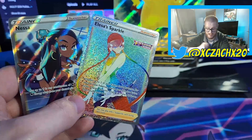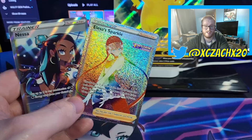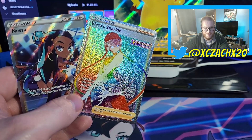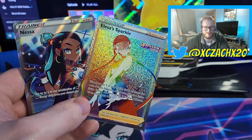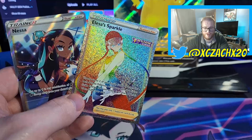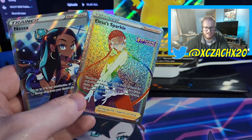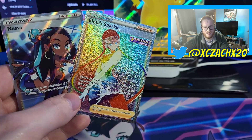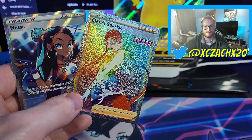I want to say that the Elsa Sparkle and Nessa Full Art are probably the big pulls from this video. But what do you think? How bad did I get ripped off? Let me know in the comments down below. If you guys enjoy this, do not forget to like and subscribe. If you made it this far in the video, I want to say thanks for watching. If you're interested in more TCG openings and VGC content, check out the channel. But until next time, I'm Zach and we'll see everyone later.